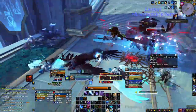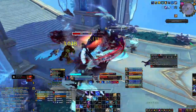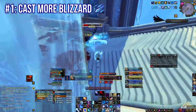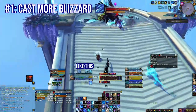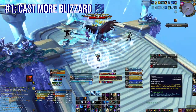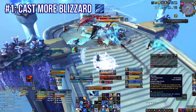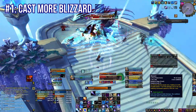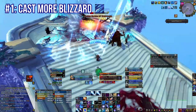Number one: the biggest possible thing you can do to increase your damage is to cast more Blizzard. You absolutely have to begin with tracking your Blizzard cooldown on your UI in whatever way will get you to cast it every time it's off cooldown. Each tick of Blizzard on each target lowers your Frozen Orb cooldown by half a second. So if you cast one Blizzard with four targets, your Frozen Orb goes from a 60-second cooldown to a 42-second cooldown — and that's just from one Blizzard.